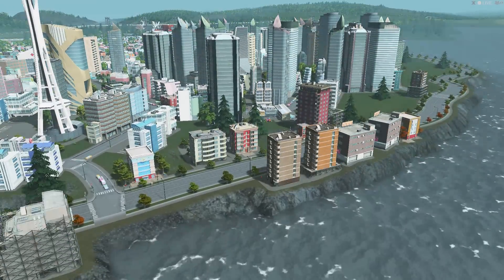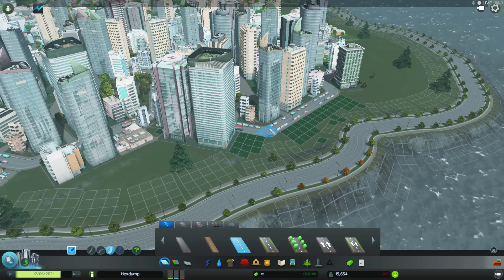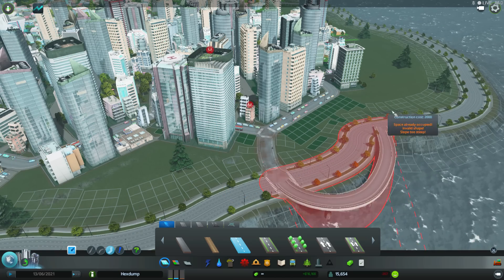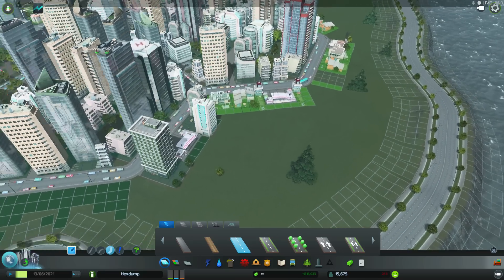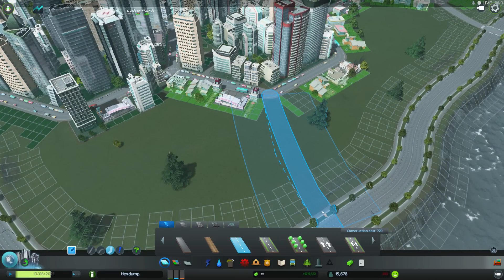In addition to looking great, a coastal boulevard can act as a main road to the rest of your city. Don't connect it to your main grid at too many points and traffic will flow quickly along the coast. Throw a bus route each way around the coast and you'll have a beautiful and really functional addition to your city.